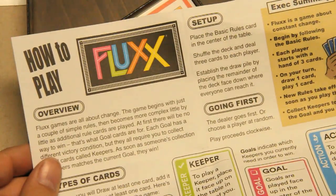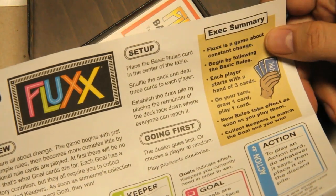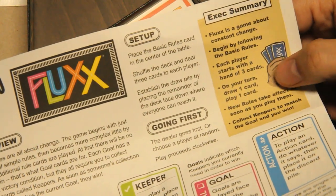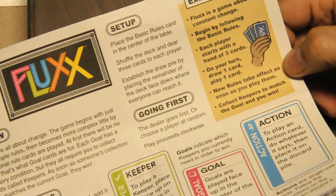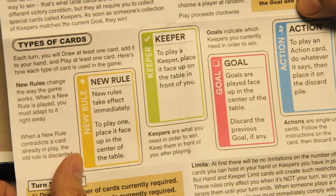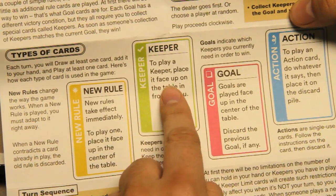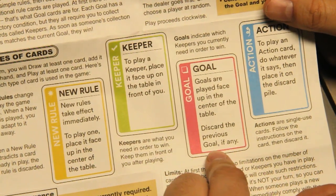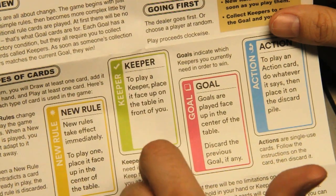How to play Fluxx — executive summary. Fluxx is a game about constant change. Begin by following the basic rules. Each player starts with a hand of three cards. On your turn, draw one card, play one card. New rules take effect as soon as you play them. Collect keepers to match the goal and you win. Types of cards: New rules change the game — do what they say. Keepers are on the table in front of you. Goals go in the center of the table; discard the previous goal when you play them. If you have certain keepers matching the goal, that's what makes you win.